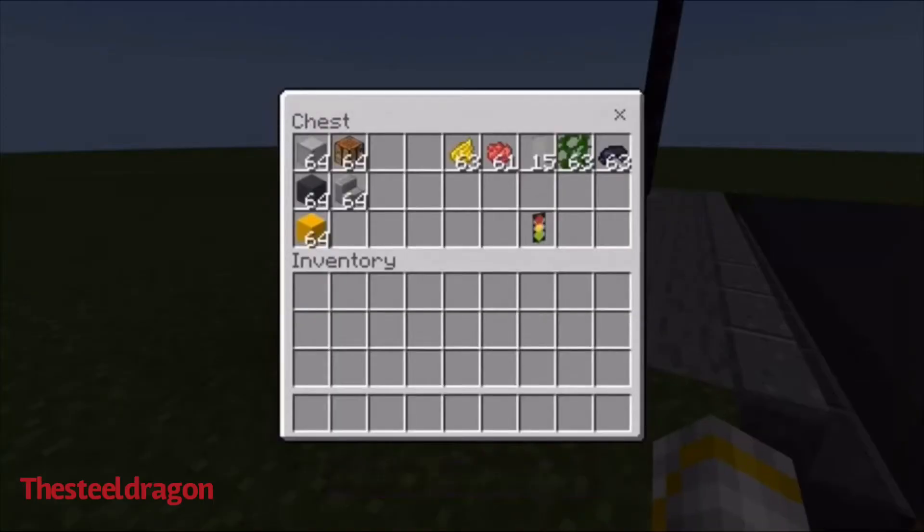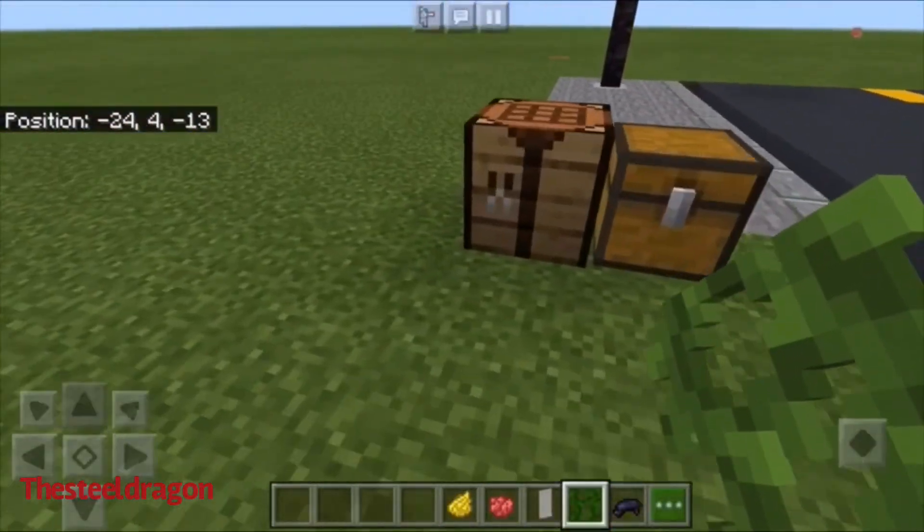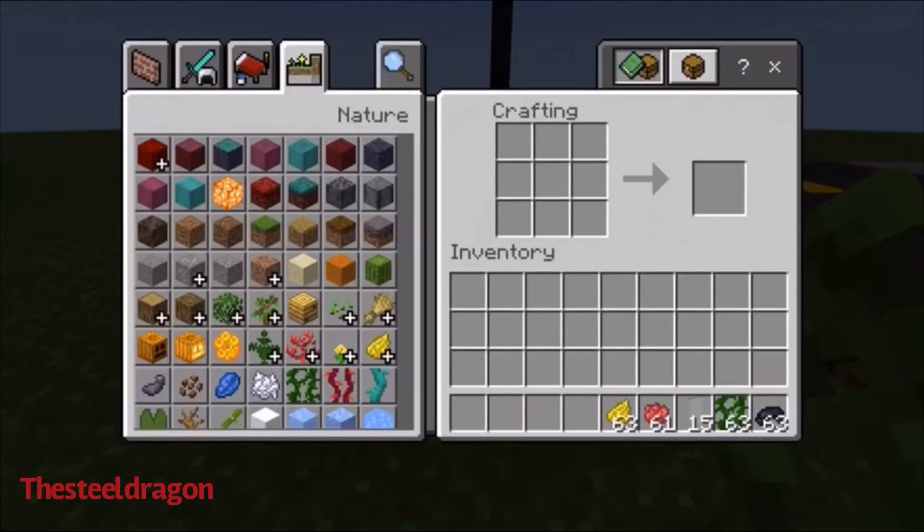You're gonna need a crafting table, and supplies are in this chest right here. Before we get into building the stoplight, I'm going to make the traffic light first — so if that's what y'all need first, that's what y'all are gonna get. Let's begin. First you're gonna need some light gray banner.